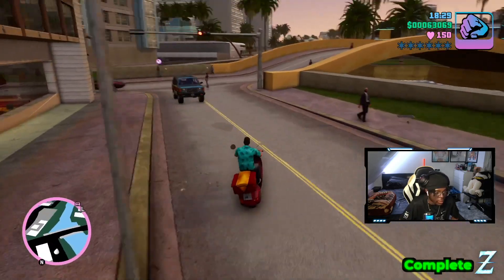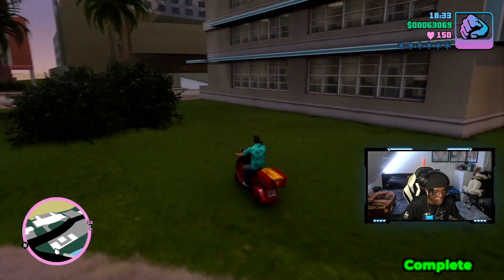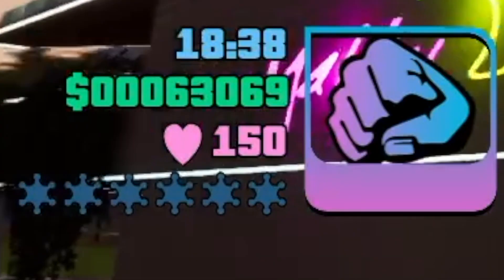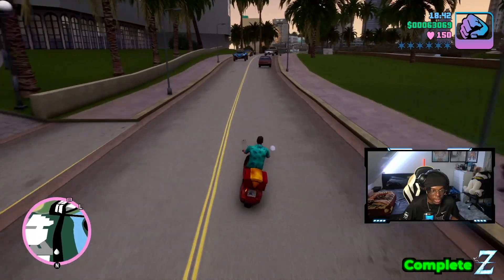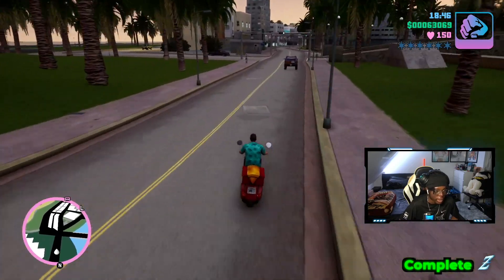I didn't even realize that was the last one — I thought there was more. But you can see at the bottom it said my health has been increased to 150. And on top of that, my health was even lower than 100 and they raised it to 150 — so that's pretty dope. My money's raised as well: 63,000. So I'm doing pretty good on cash and pretty good on HP.